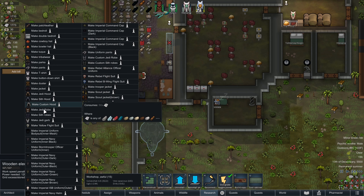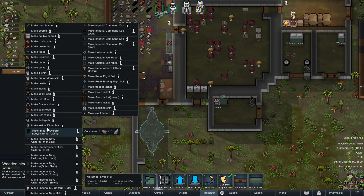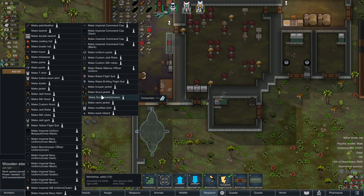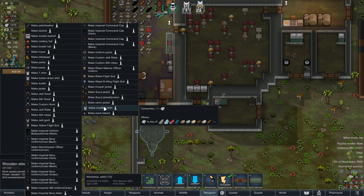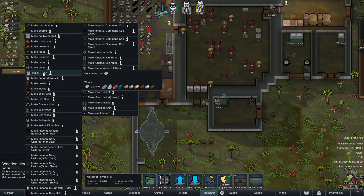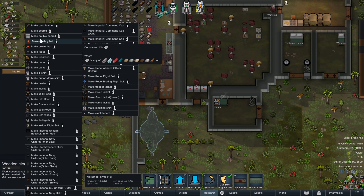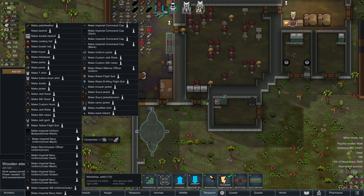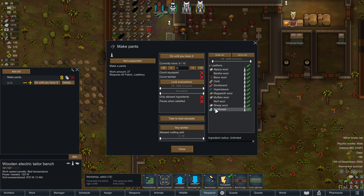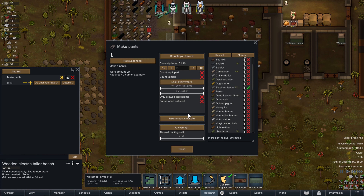Let's set up some clothing jobs here. Quite a few things we can make — custom hoods, Jedi robes and stuff, scout jackets. Cool. Well, I think really what we need is pants. Let's just do regular pants. We're only gonna need three because Tortorce is a nudist. And let's make it out of elephant leather, because we've got so much of it.